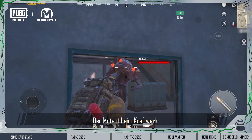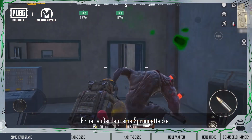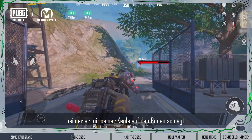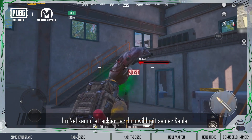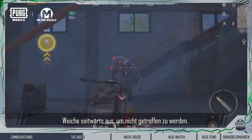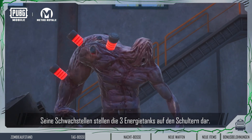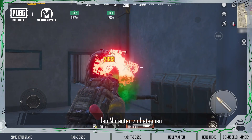The mutant in the power station will attack you with its club. It also has a jumping hammer attack where it slams its club down, dealing area damage. At close range, it attacks by viciously swinging its club. Dodging to the side is the best way to avoid getting hit. The mutant's weak points are the three energy tanks on its shoulders — destroy them to deal massive damage and stun the mutant.